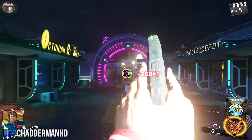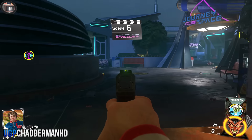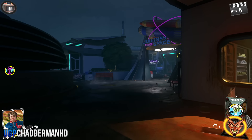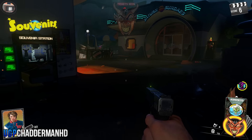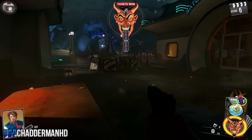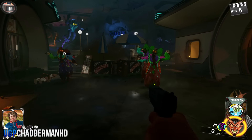Once the zombie comes down those stairs, activate your rewind grenade. You're going to go right through that trap, you're going to go down, the zombie gets killed by the trap, and then you're going to respawn outside the teleporter right near the pack-a-punch on the next round.